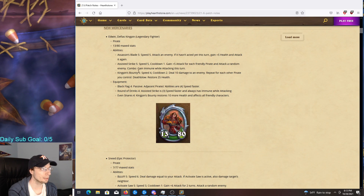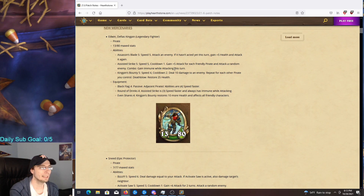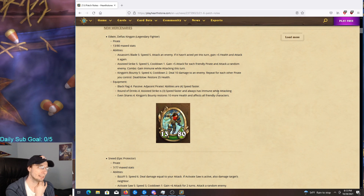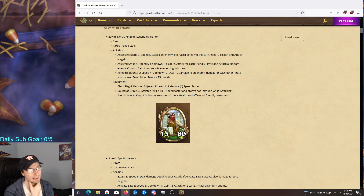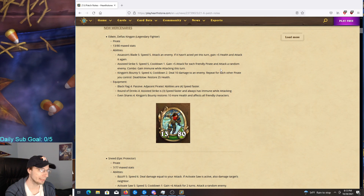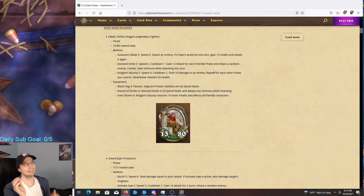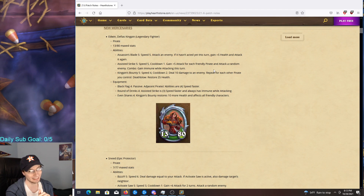His second move is Assisted Strike — speed 5, cooldown 1. Gain 5 attack for each friendly pirate and attack a random enemy. Combo: gain immune while attacking this turn. The problem is requiring other pirates on the board is going to be pretty tricky. Attacking a random enemy without the combo is like a faster Die Insect, which honestly isn't that good.